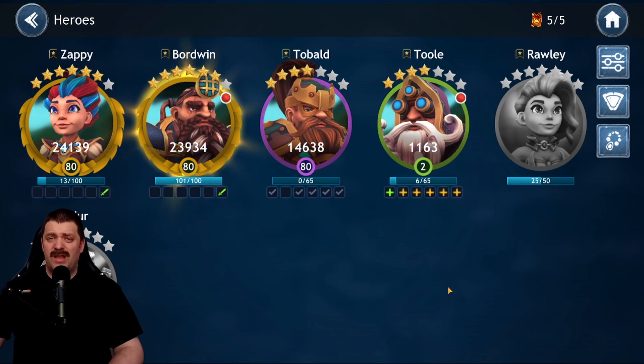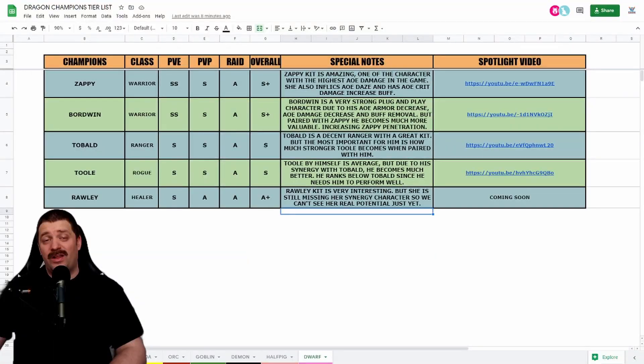Ranking these five isn't as easy as you might think because these new factions are pretty even. Most characters in these factions are pretty even — you saw yesterday with the F'big video, we had a hard time making that tier list as well. It's the same thing for the Dwarf today. So let's jump on the list: Zappy, Boardwin, Tool, and Raleigh, all ranked in a specific order.